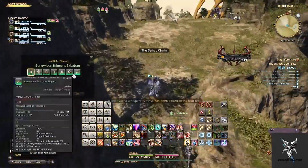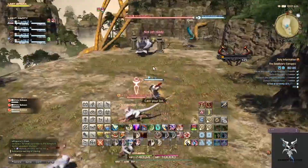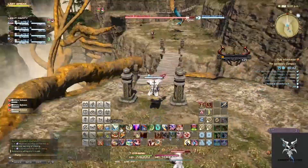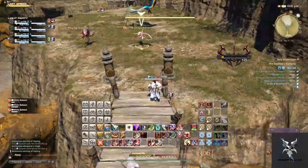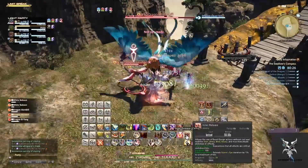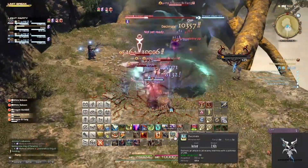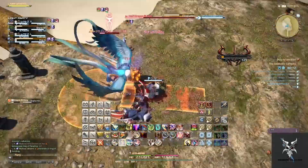Moving into the final area, there will be a constant flow of small circular AoEs that are happening around you as you proceed through here. These will damage you and put a vulnerability up debuff on you if you are hit by them, but you can drag the units into them to cause them to be hit, causing them to receive the vulnerability up debuff.